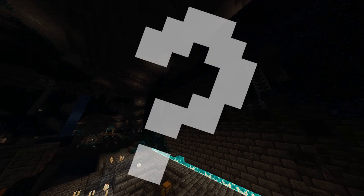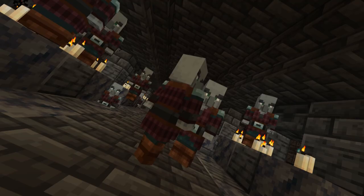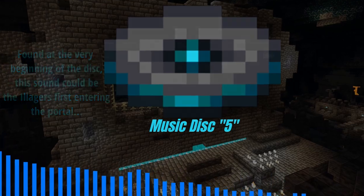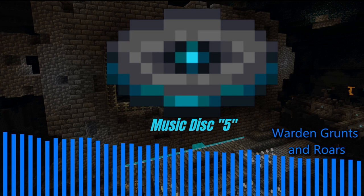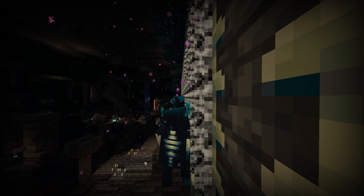Take a look at the center of the city. This could definitely be a portal, but to where is hard to say. Lots of evidence, however, points to this being the beginning of the end for the cities. If you listened to music disc 5, you could possibly entertain the idea that the Illagers went through this portal with a recording device. If so, we can hear the Warden and Sculk sensors in this dimension. When the travelers came back through the portal, so did the Warden and the Sculk. The Warden then attacked the Illager city.